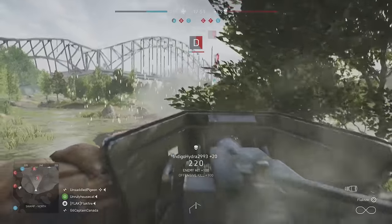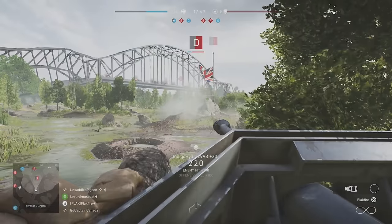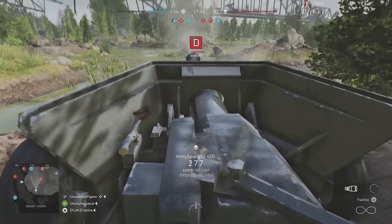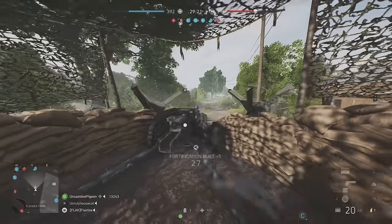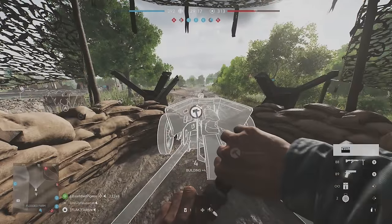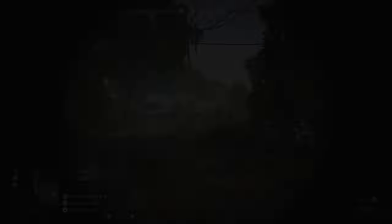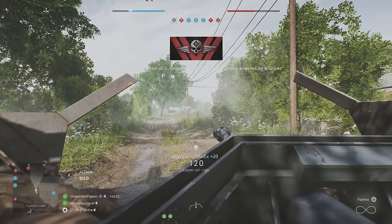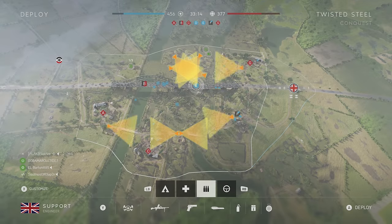If your vision is obscured by a tree, remember you're playing Battlefield and can destroy it for a more lethal view. You can also construct a fortified position and AT guns near Charlie, but make sure you only construct the AT gun that will directly benefit your team. There are yet three other AT guns that can be constructed on Twisted Steel. You'll find them at Fox, George, and Alpha.